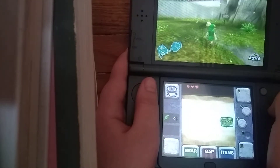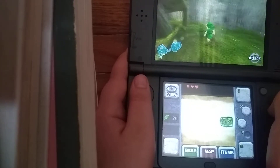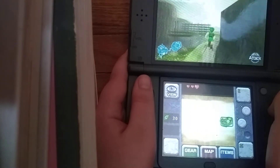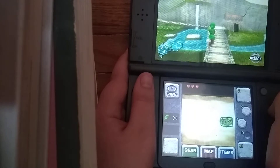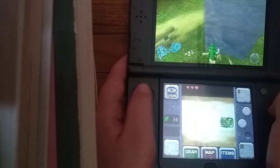What you want to do is run up here and then go around, all the way around, and then continue this way. Then, see this? Be careful, because I usually fall off of this. See? I fell.